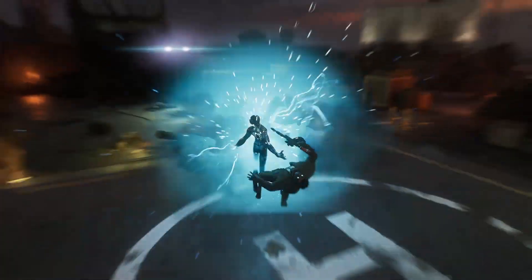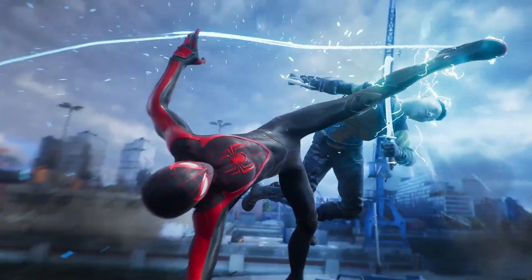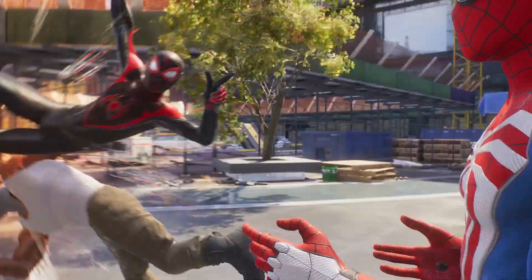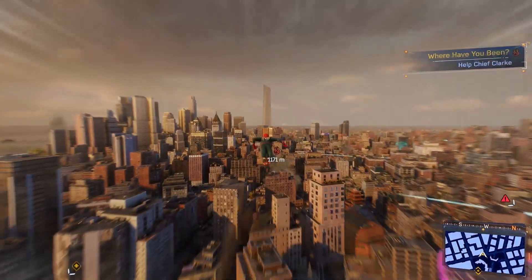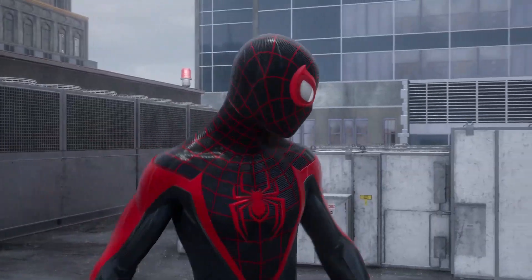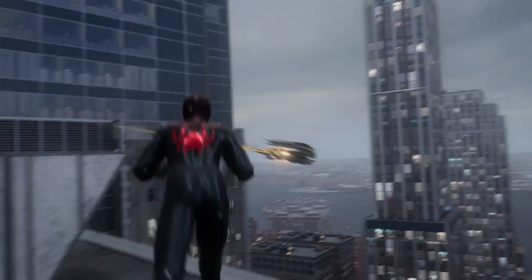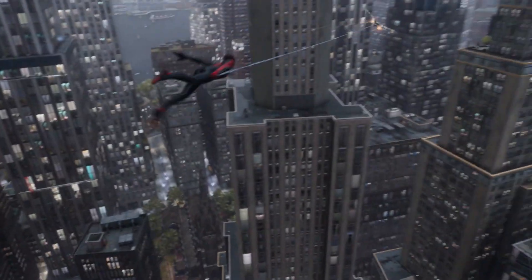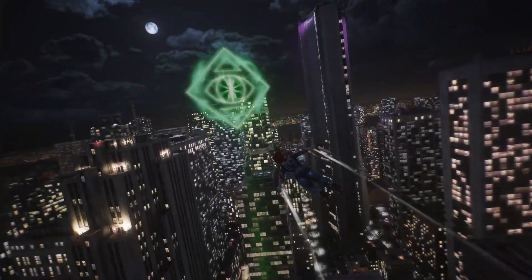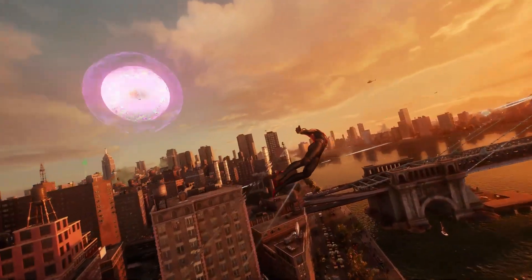Delivering a bigger city and playing as not one but two Spider-Heroes were big goals for Marvel's Spider-Man 2. But this time around, it was equally important to provide a greater sense of exploration and discovery. As you progress through the main story, a number of new activities and storylines will become available. The majority of those will now be represented by visual cues in the world that grab your attention, such as a flock of Kraven's talendrones circling a building, a mysterious symbol projected into the sky, or even an unfamiliar Spider-Bot ping emitting from one of the rooftops.